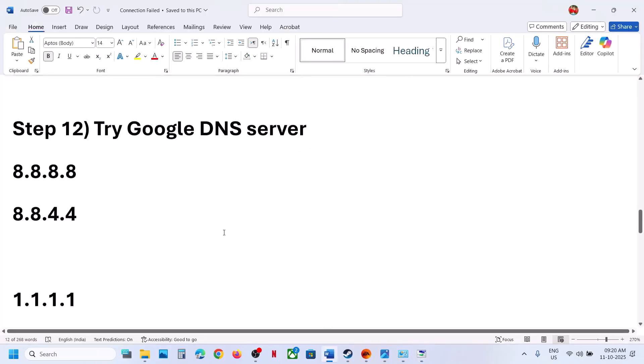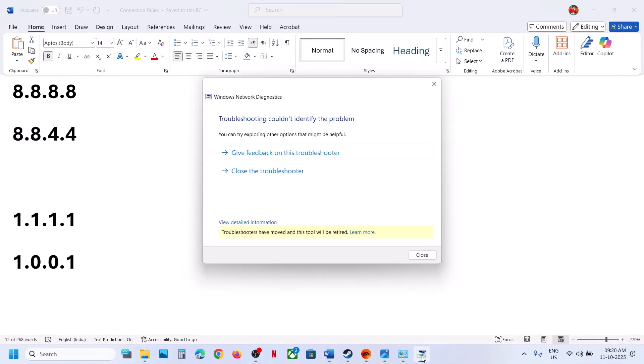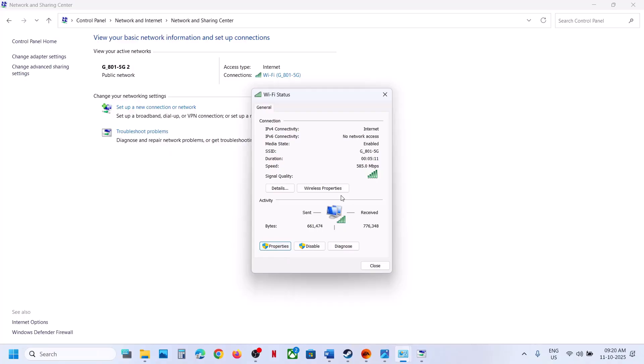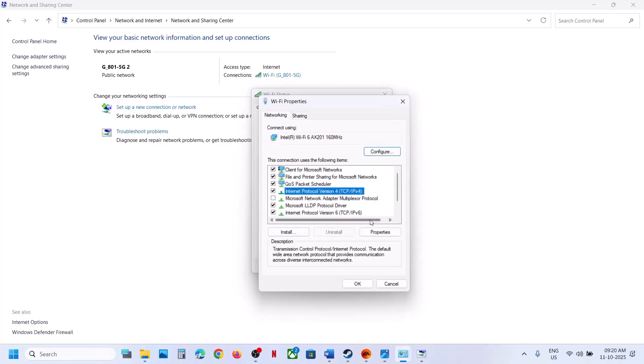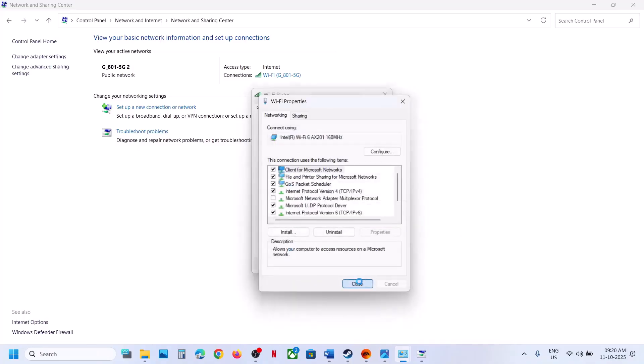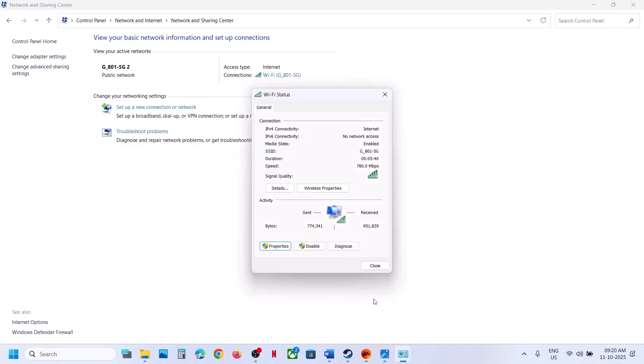Still not working? Then you can try this one. Go to your Internet connection Properties again, select Internet Protocol Version 4 (TCP/IPv4), and this time for Preferred type 1.1.1.1 and for Alternate type 1.0.0.1. Again validate settings upon exit, click OK, close this, and relaunch the game and check.